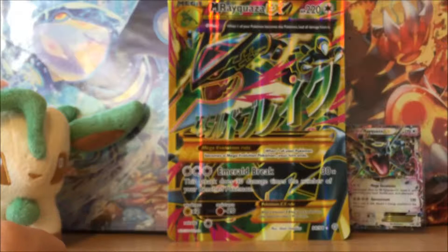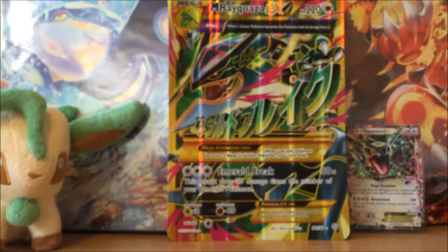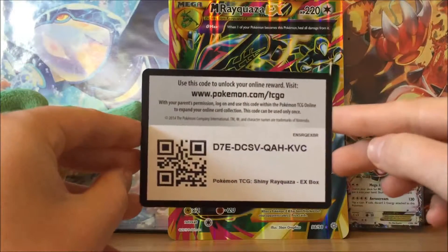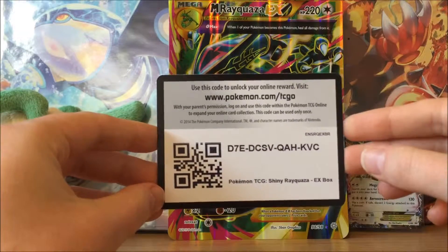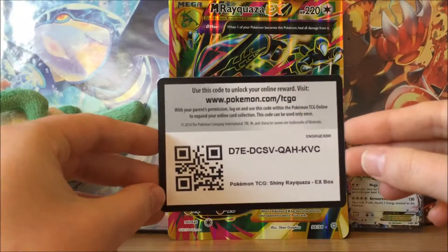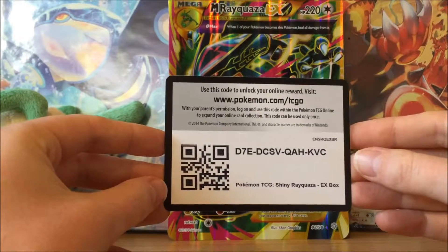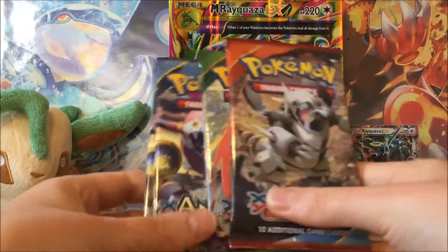At the back I've got the jumbo card with the Shiny Mega Rayquaza EX — really cool, 220 HP with Emerald Break doing 30 damage. I'll also show you guys the code card for the box. If you do take the code card, please leave a comment letting us know what you got, because I think we all like to know what people get from their online packs.